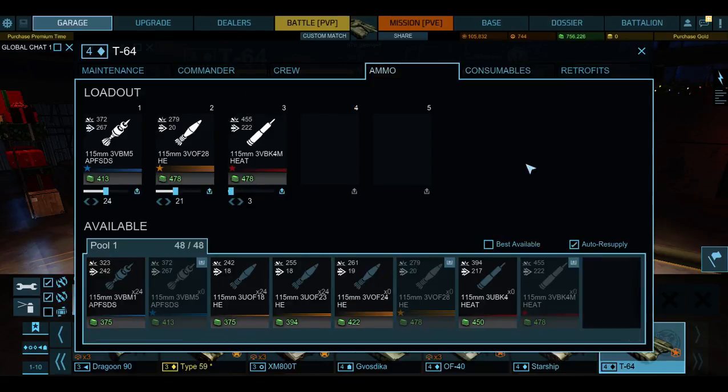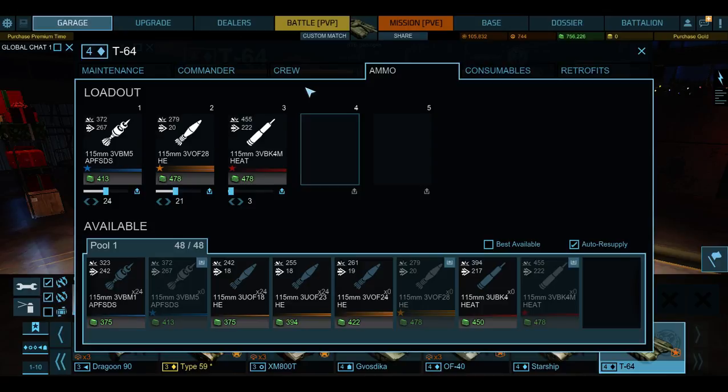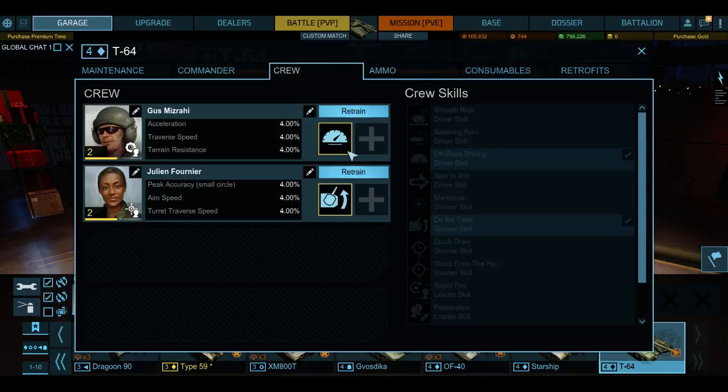I still have all of this stuff and you can sell it if you wanted to — I just haven't really done that yet. For crew skills, I've got off-road driving and 'do the twist,' which helps your turn speed. It doesn't turn terribly slow, but I do it because it's helpful. This other skill increases off-road terrain performance, and there are a lot of off-road maps in this game, so that one helps a lot.